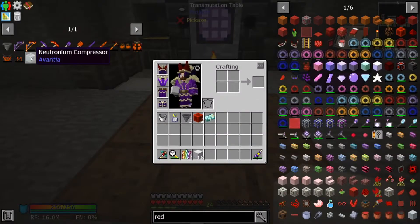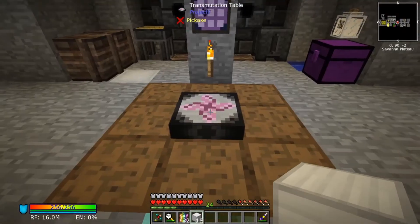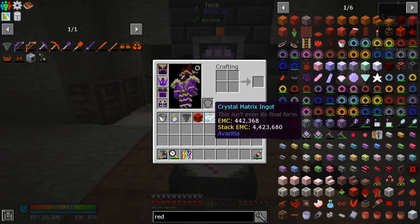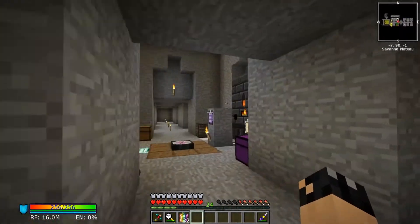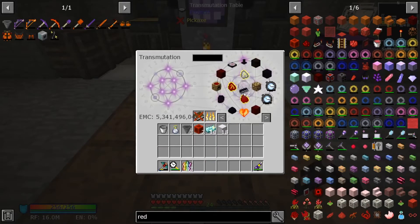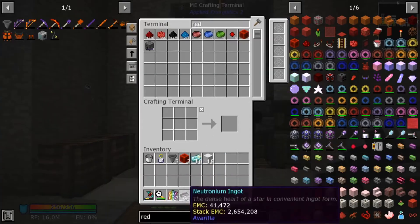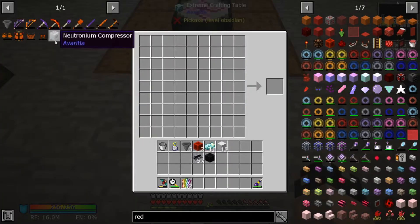We need ten of these ignots. We've got one, so let's grab another nine. We've got ten of them. We've got our iron. The other stuff we need is Ignots of Neutronium and a block of Neutronium. We've been collecting them here, but I can obviously just grab one from EMC and grab a bunch. Now we need to craft up one block.